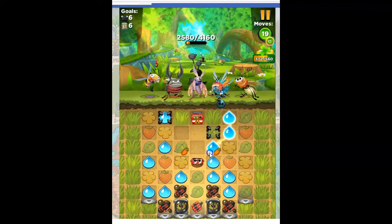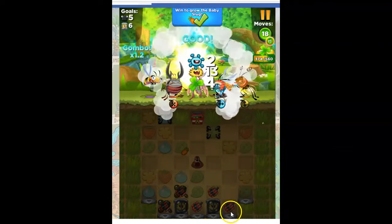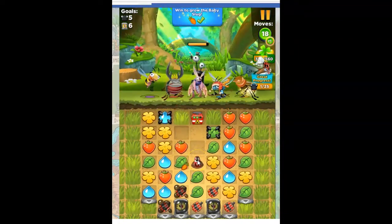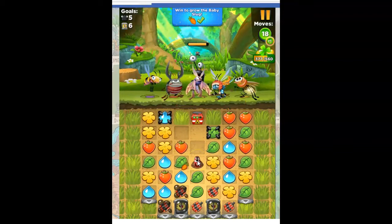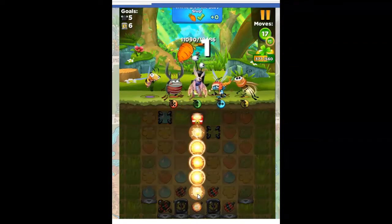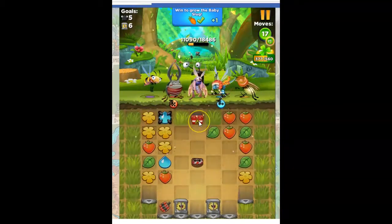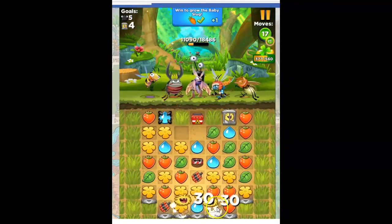Let's go ahead and grab the blue. I like that — it's going to take off some slime here and reposition this. Now I've got green, and I'm going to go ahead and take it and blow everything up. There we go, that's nice. So those are done.